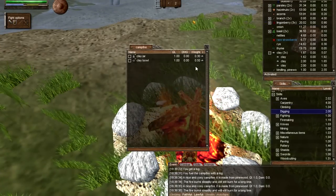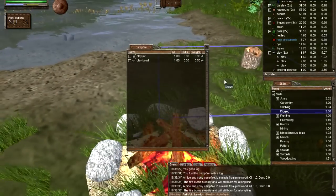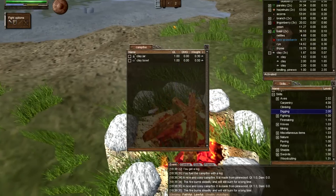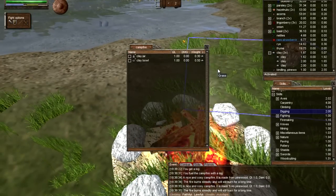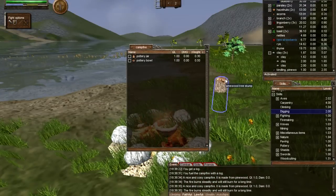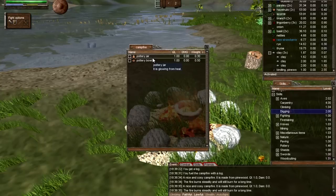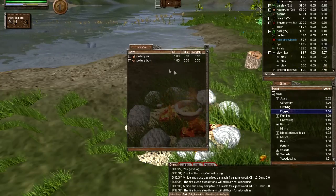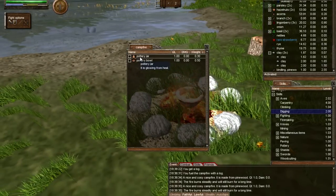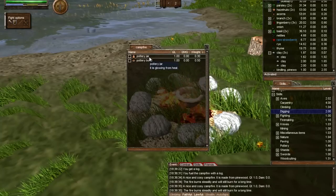Once this is done, you're ready to use the bowl to make yourself a meal. Let's wait around till the fire is hot enough — as you can see it's only very warm, so this might take a while. As you can see, the clay jar and bowl have now hardened and turned into a pottery jar and a pottery bowl. This took me about five to six minutes, waiting for the fire to reach the glowing from the heat state, which is the hottest stage an item can be inside a campfire, oven, or forge.